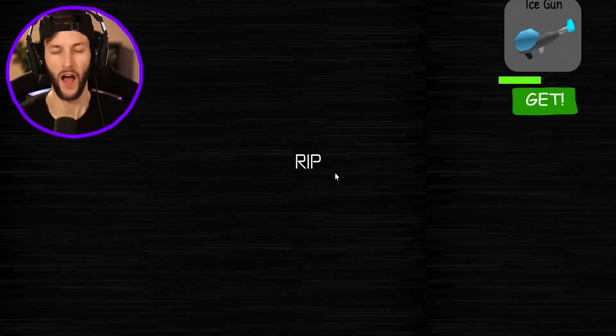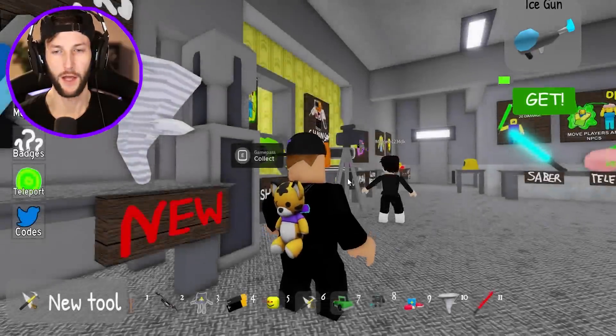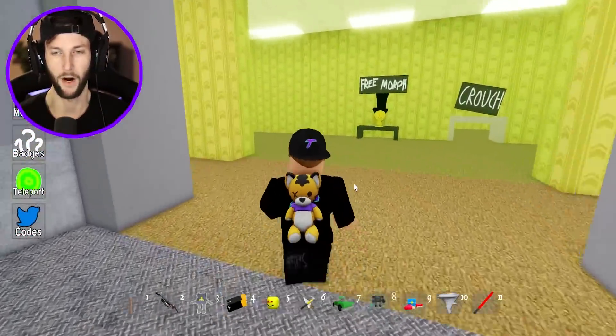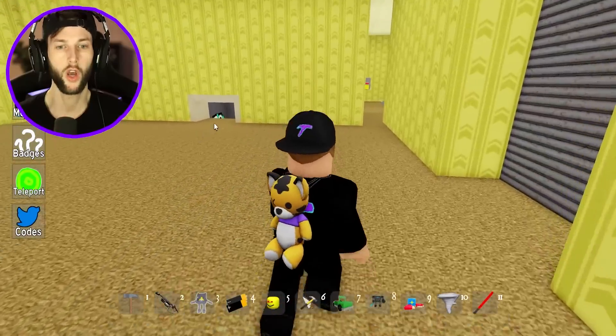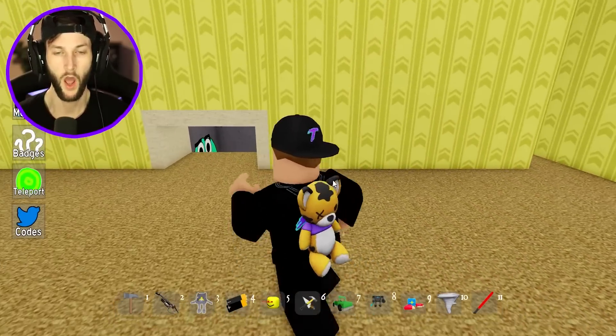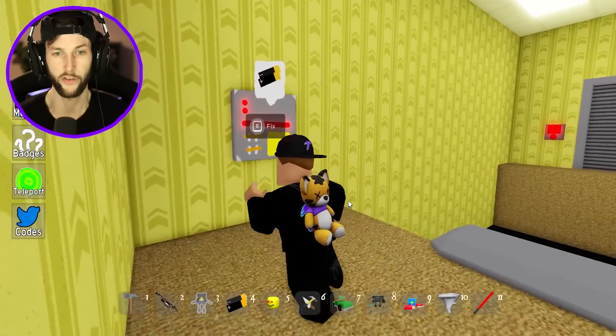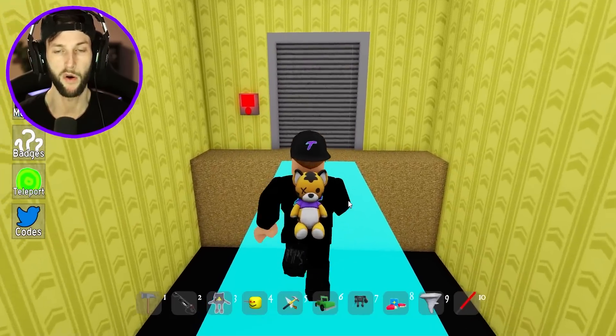And I just dove right into the lava. I did a front flip like a Jedi right into the lava and burned my whole body. Oh, there could be a playground down there — we might have to go down there. Let me use the battery real quick just because we are right here — we're by both locations.